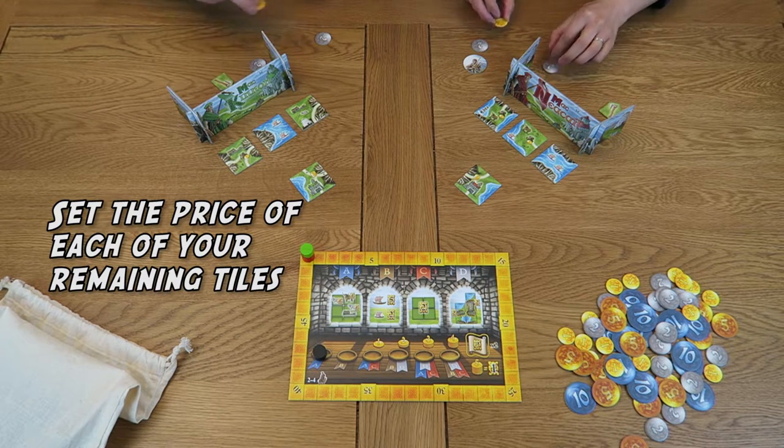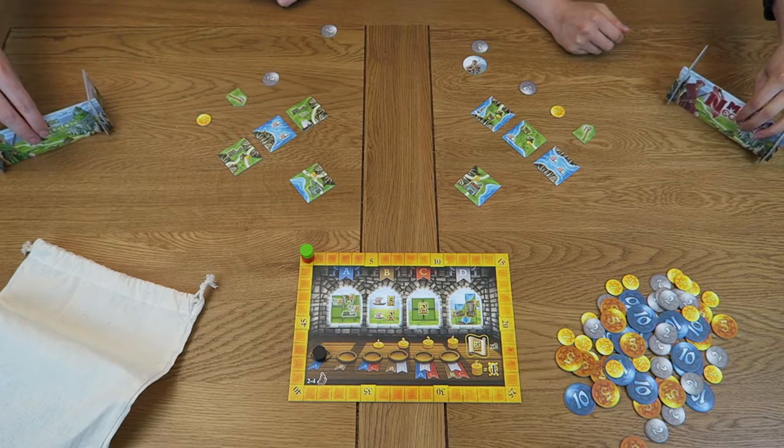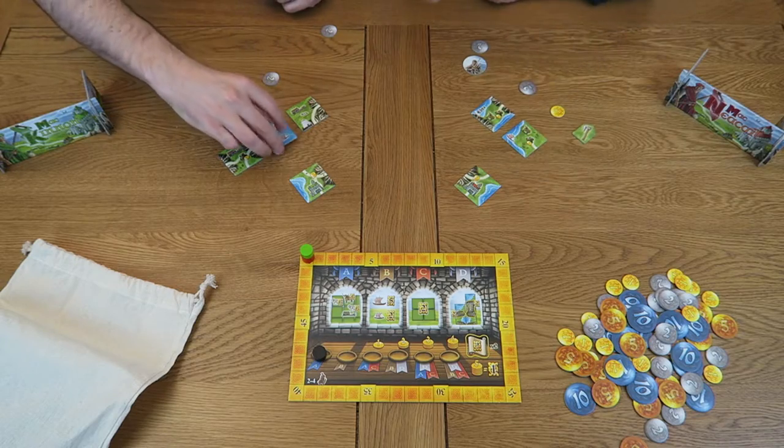Next, we will set the price of each of our two remaining tiles. In a moment, your opponent will get a chance to buy one of those tiles off you by spending their gold. To set the price, place a number of your coins behind your screen in line with the tile. This is the number of coins your opponent will have to pay in order to buy that tile off you. You must place at least one coin behind each of your two remaining tiles. Once you've both made your decisions, remove your player board simultaneously. Then discard the tiles that you've marked with your discard markers by placing them back into the bag.